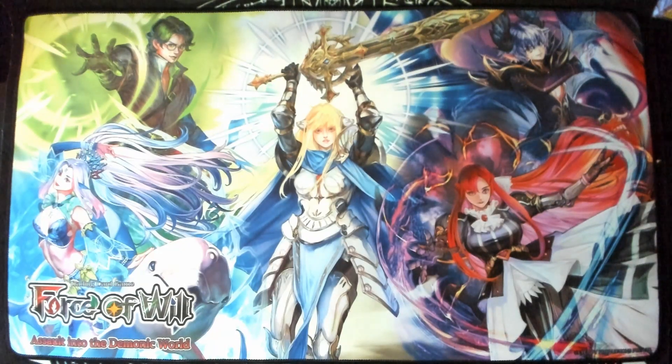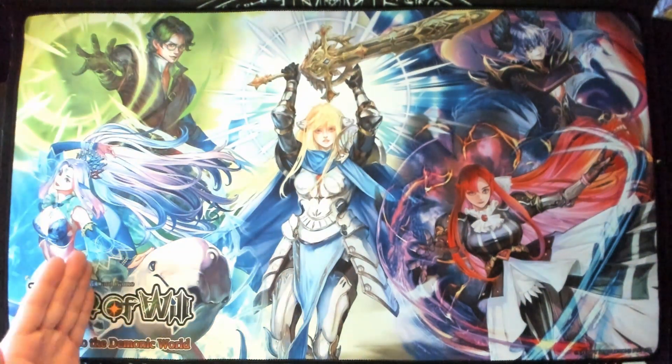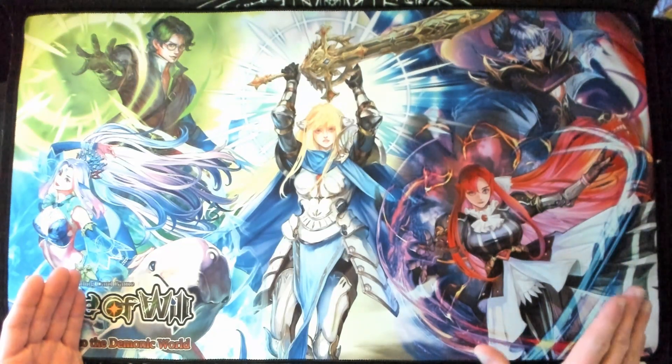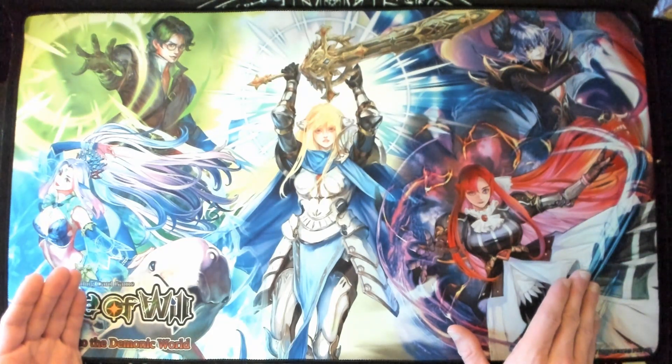Still getting everything organized. I want to show off this playmat — really beautiful. We got Fari in the middle, we got our boy Brad over here, we got Olivia, we got the new version of Wolfgang, and then probably everyone's lore favorite, Violet — just because of the ties to Machina and Mariabella.